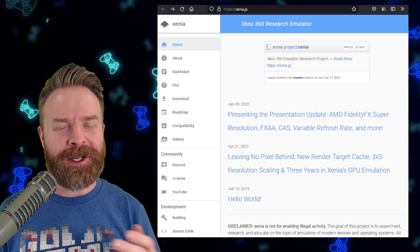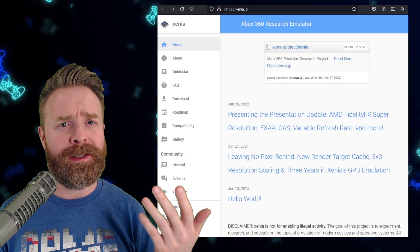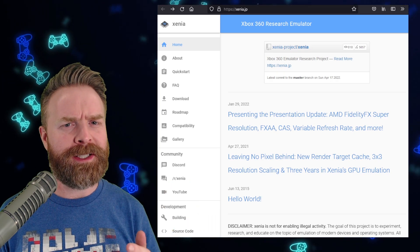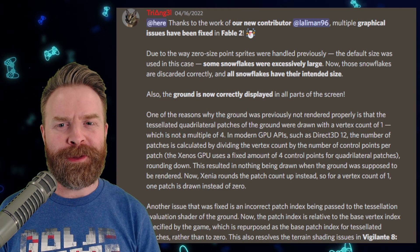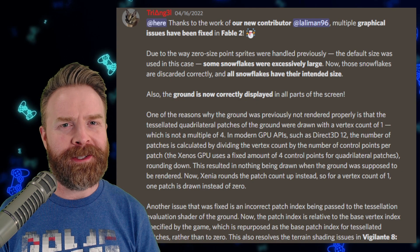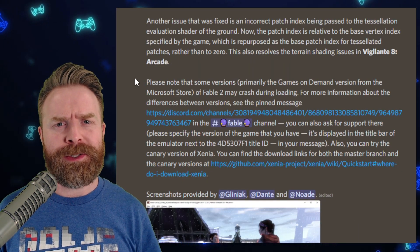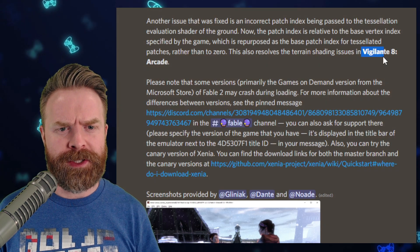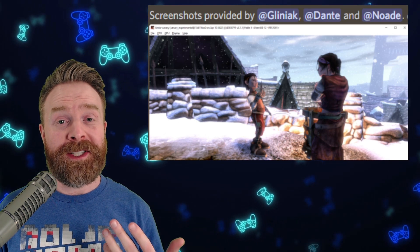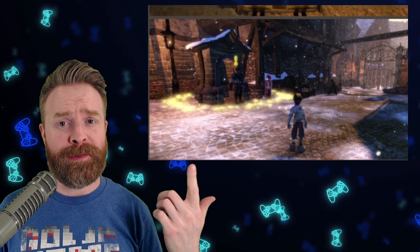Next up, we're talking about Xbox 360 emulation on PC with Xenia. There is an update that fixes a few bugs. Thanks to a brand new contributor for the project, Lolliman96, some Fable 2 graphical issues have been fixed. And interestingly, these fixes also apply to other games like Vigilante 8 Arcade, where terrain issues are now fixed. In my opinion, it's always great to see more people helping out with these emulators, and the results speak for themselves.